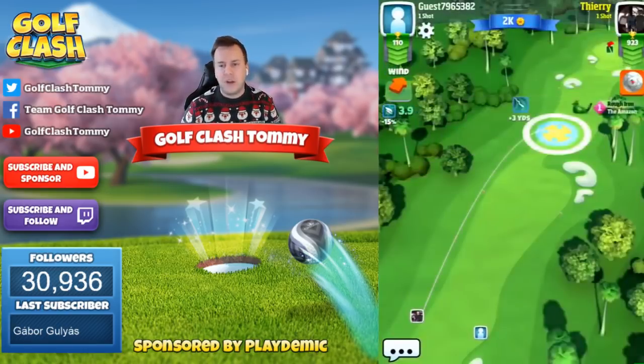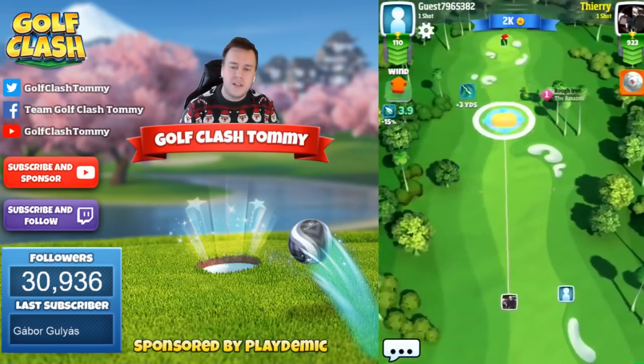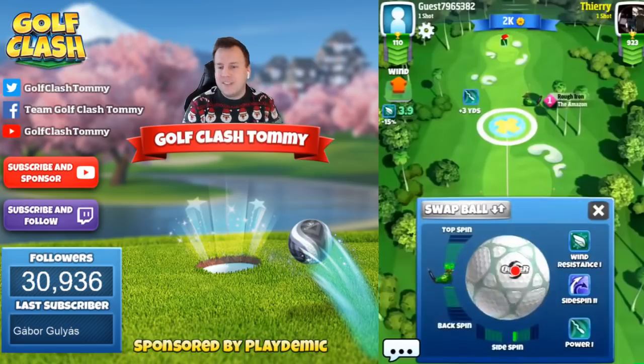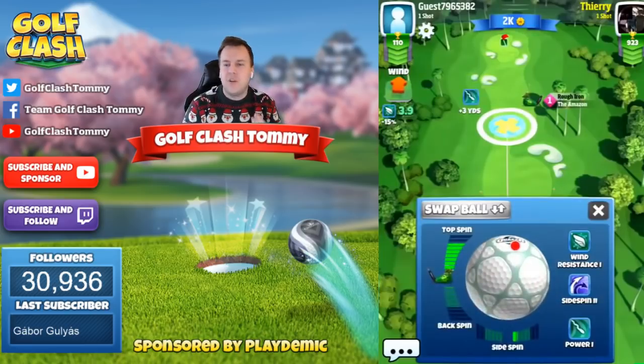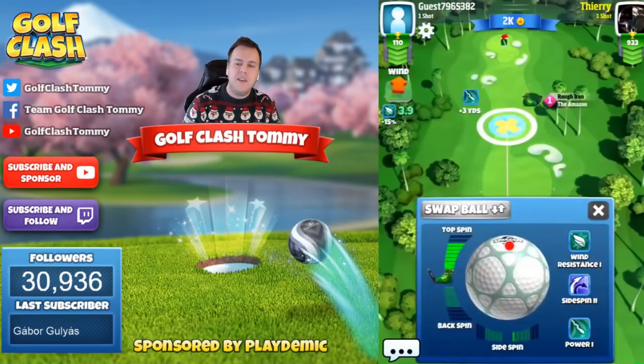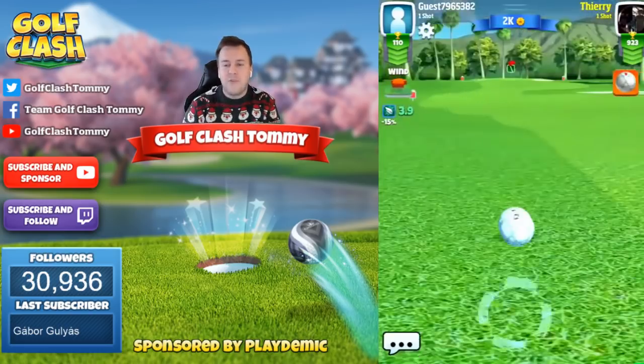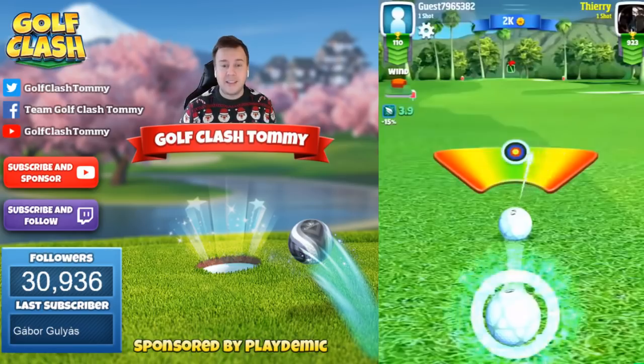If you're playing with a special ball like a Quasar, Katana, Titan, or whatever, then you're of course using sidespin to the left all the time. Because the more sidespin you're having to the left, the easier it's going to be for you to compensate for a great shot. And this is enough — you don't have to push it hard like that if you don't want to.